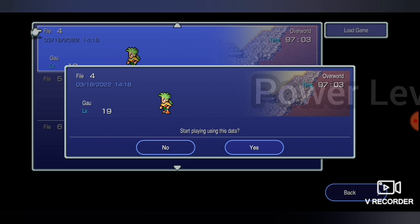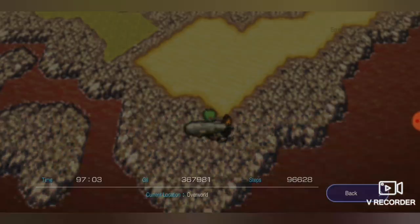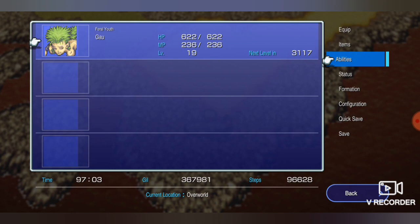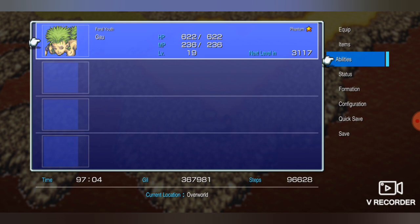Welcome to my power leveling guide for Final Fantasy 6, the Android Pixel Remaster release. We're going to power level up to HP over 5,000. Any character works — I chose Gao because he's my lowest level. First, you'll equip the Phantom Esper.